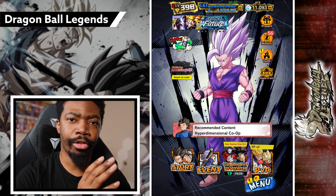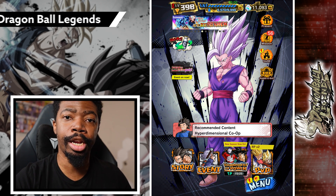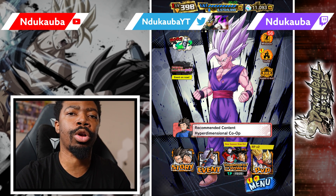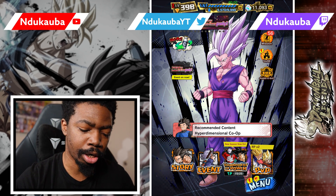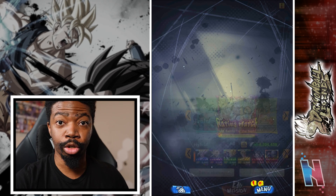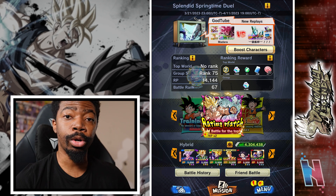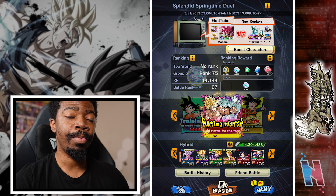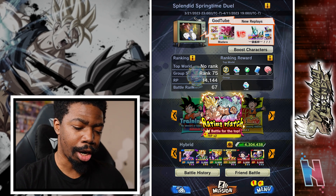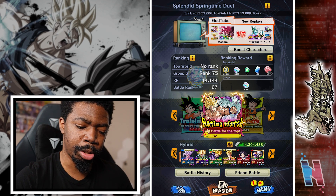We finally showed off both Transforming Cell and the new Sparking Super Saiyan Trunks in the last video. In this video and some others afterwards, I want to start using these two units on different teams. Today we're hopping into PvP using Trunks specifically on Hybrids. This Trunks is the first purple hybrid we've gotten in almost two years — it would have been two years in two months — so it's nice having a brand new purple unit.